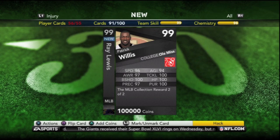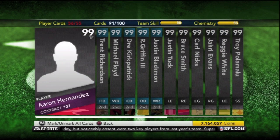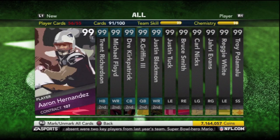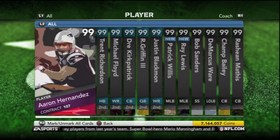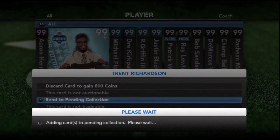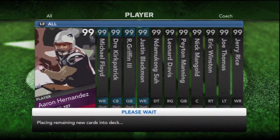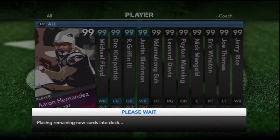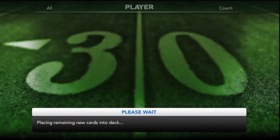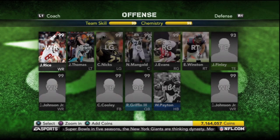That Willis card is absolutely insane, and I'm going to go into the lineup and throw him in here for you guys to show you why it's insane. The front of the card is pretty sweet, the picture, and the back shows some great stats. But the real stats are deep in the stats where it shows the jumping, man coverage, zone coverage, things of that nature. I cannot believe they did this for a middle linebacker of all positions — I don't know of any linebacker in the history of the NFL that deserves these kinds of stats.